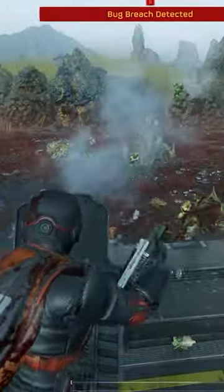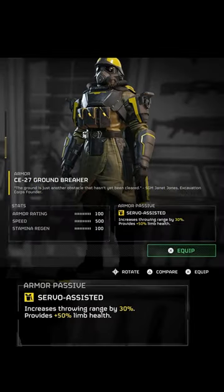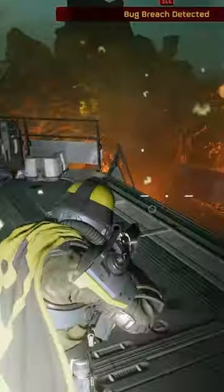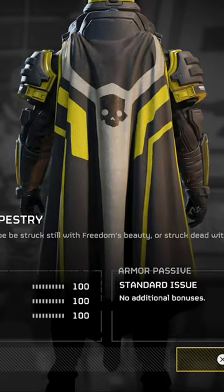The new medium armor is the CE-27 Groundbreaker. Its armor passive increases throwing range and limb health. Using one of the new marksman rifles coming soon, here's a look at the armor and all three capes: Harbinger of the True, Equality Equals Fury, and Freedom's Tapestry.